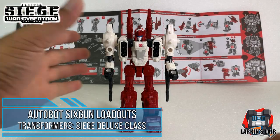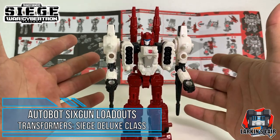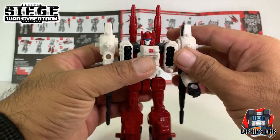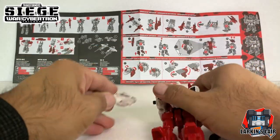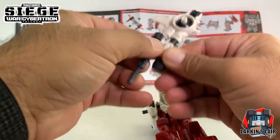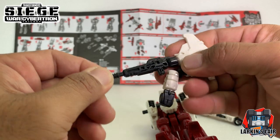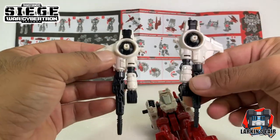Being that Sixgun is a weaponizer, he does have different loadouts that he can become or enhance other figures. I'm gonna take him apart into his separate weapons. This actually comes apart so it can become a separate weapon if you wanted to, but in the instructions he is just like this.